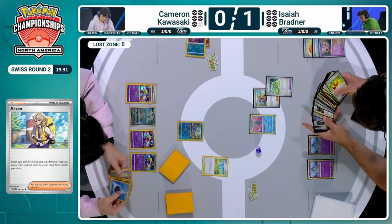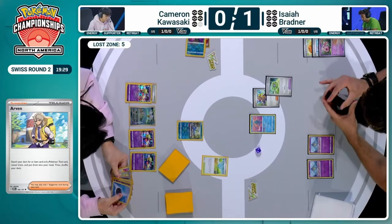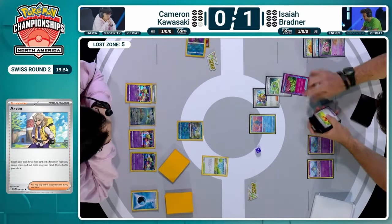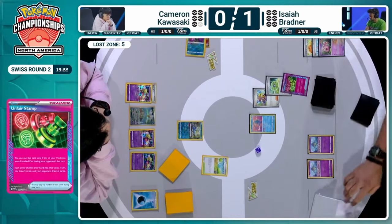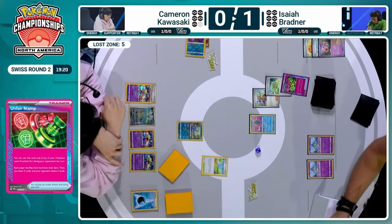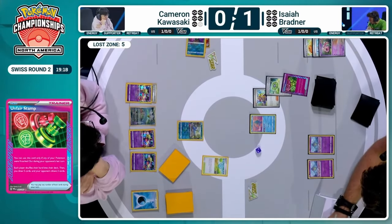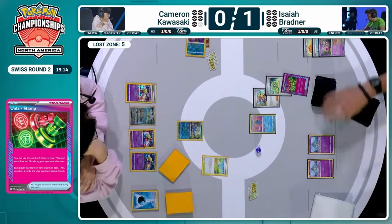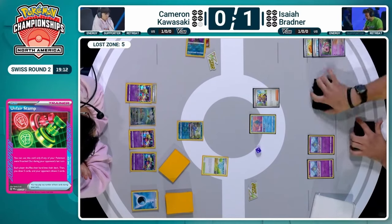That TM is going to be the tool card being brought out of the deck, allowing Isaiah to establish the board even more. And it is going to be the Unfair Stamp, at least drawn out here from Isaiah. So we're going to see what strategy Isaiah is going to be following and if it's going to get in the way of Cameron's future setup.